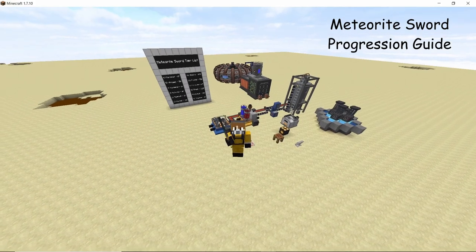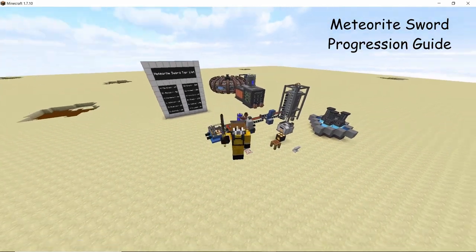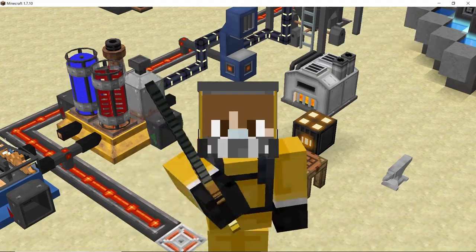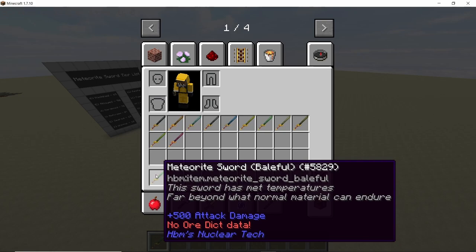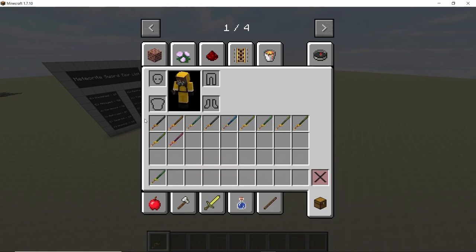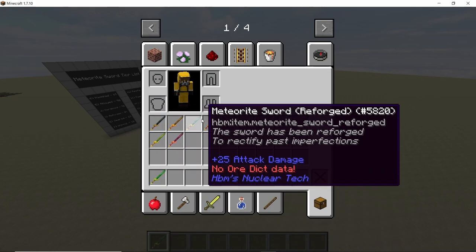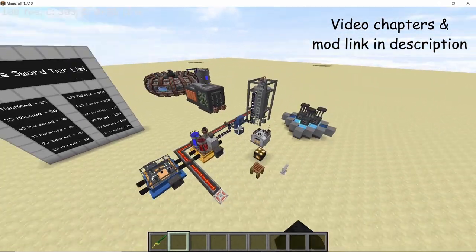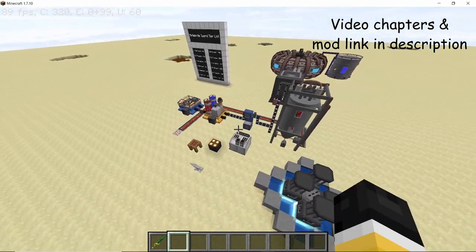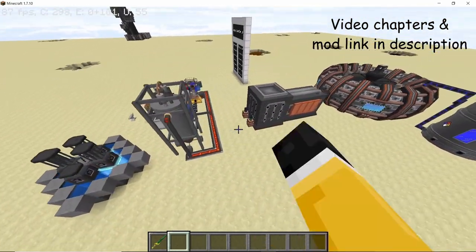What I have in my hand here is one of the most powerful swords in nuclear attack mod — the baleful meteorite sword, which does a whopping 500 attack damage, making it capable of one-shotting most mobs in modded Minecraft. But in order to get this sword there is an entire progression of 11 more meteorite swords which you need to go through. So in this video we are going to see how to do that. Without any further ado, let's get straight into it.